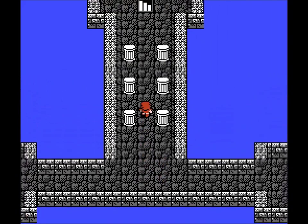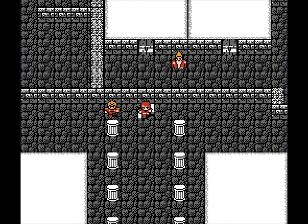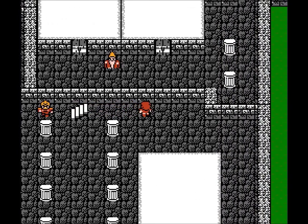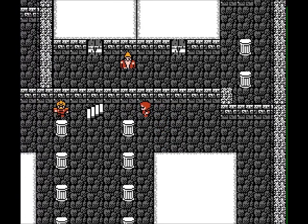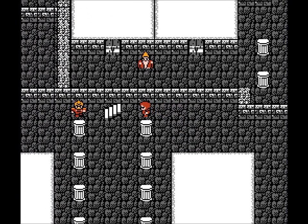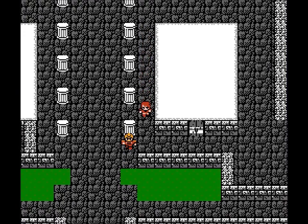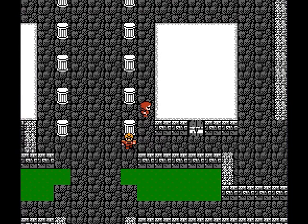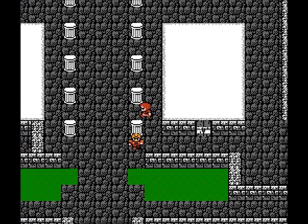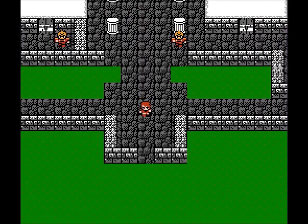Now we're going to leave the castle. There's lots of other stuff here, but stuff you can't do until later in the game. You see these two rooms up here? They are locked with what's called the mystic key, and you don't get the mystic key until quite a bit later in the game. This room has the princess's younger sister, and this one has the queen in it — basically they're just begging you for help. We're going to bypass that because it's boring conversation anyway.